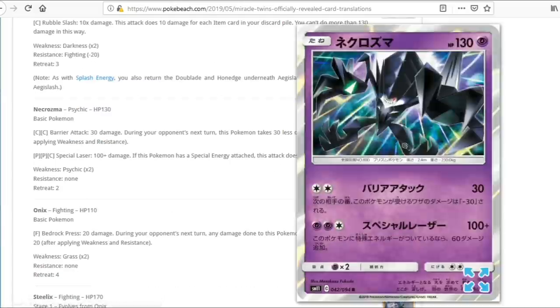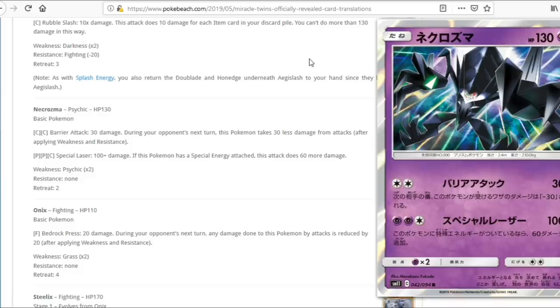We have Necrozma. 130 HP Basic. The first attack does 30 and 30 damage reduction — not great. The second attack does 100 plus 60 more if we have a Special Energy card attached. We still have Rainbow Energy and Unit Energies in the format, but the card seems kind of meh overall. You can knock out Mewtwo & Mew GX, but there are already better cards that can do the same thing. In Malamar I'd just rather play Giratina. Seems pretty bad.